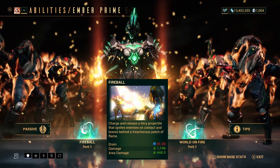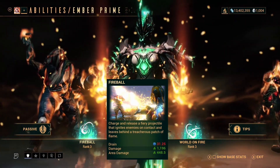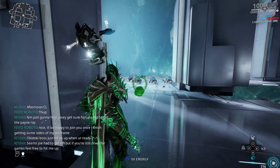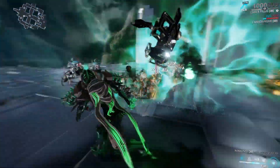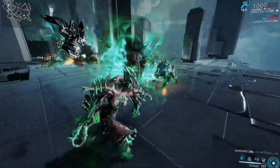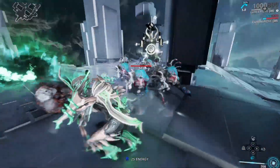With such high power strength, sacrificing all other stat categories, these abilities are going to be more expensive than standard but they are going to wreck. Ember's first ability, her fireball, is going to do 1,196 damage — that is pretty solid. The area damage is going to be 448.5, and if you charge this ability it has a really decent radius to it as well, so you can pretty much shoot nukes around the map.